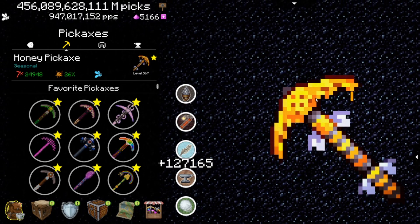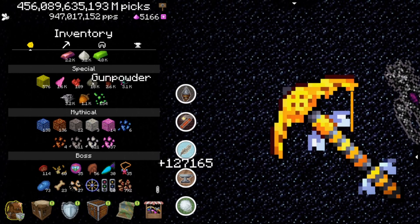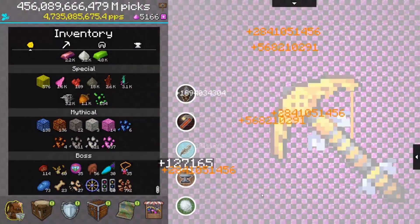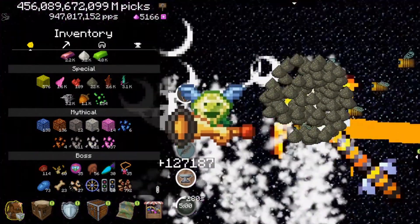You want to get all the bees for maximum loot. Before we start, take a look at my gunpowder right now - it's 18k. So let's activate this wonderful pickaxe and wait for the bees. If they are on the screen, BAM, use your snowball...